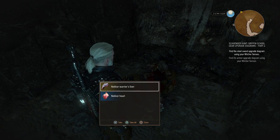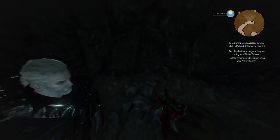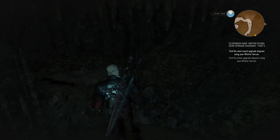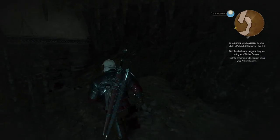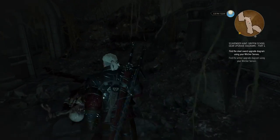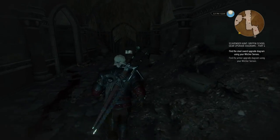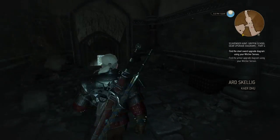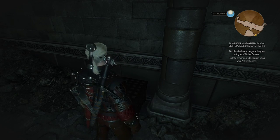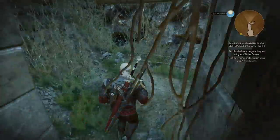The man here must then be the father of that boy. That probably means that the necker was just a necker and not the man's son. Let's see if we can open that chest now. Otherwise we'll just head towards the next diagram location. But this is kind of interesting as well. There we go - a nice bit of loot. So let's head towards the steel sword upgrade diagram location.